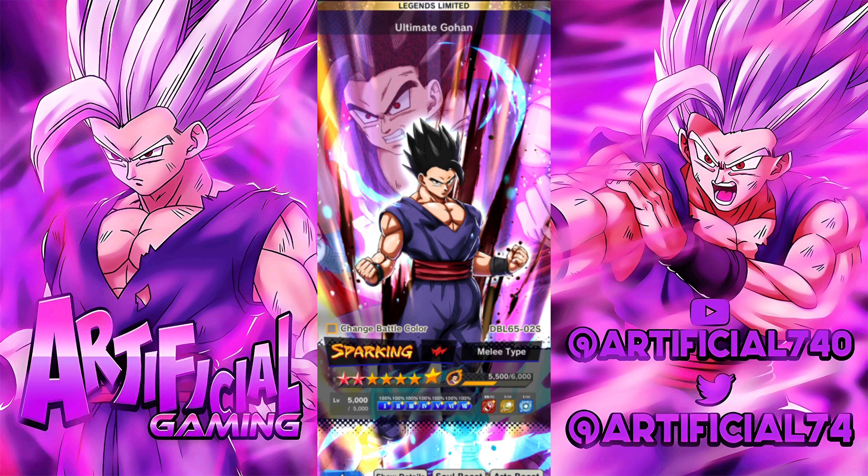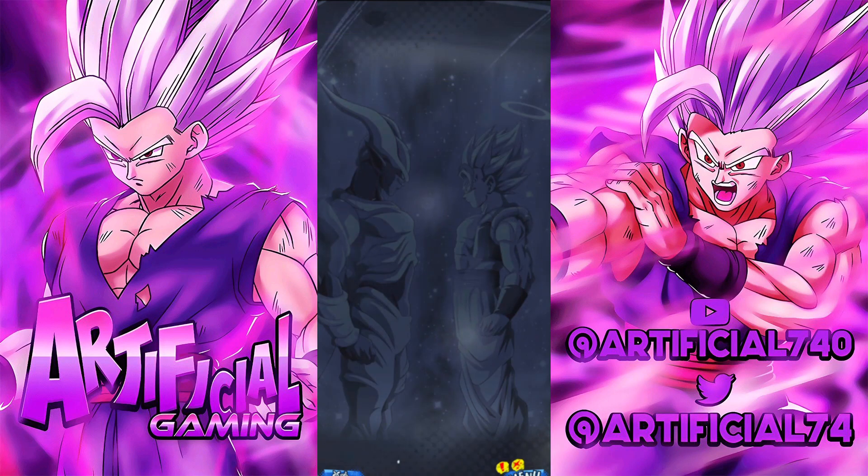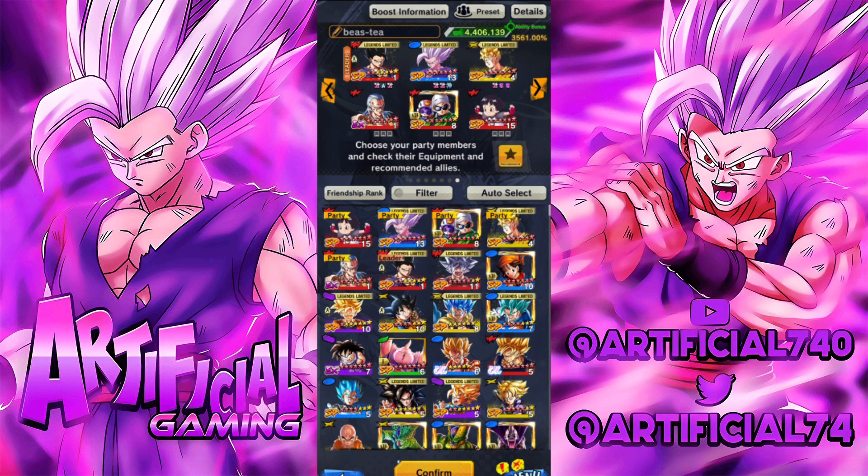I have his arts card on strike maxed out but the other two I did not do. He's fully soul boosted, I have him on Hybrids, and I will be using him on a Beast/Beast/Future Gohan setup with two Zenkai buffs for him specifically, as well as the Z ability from Pan.